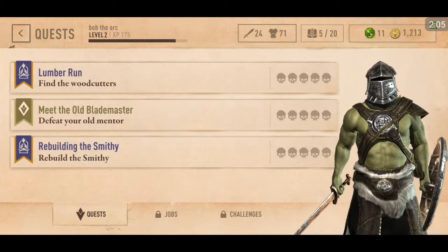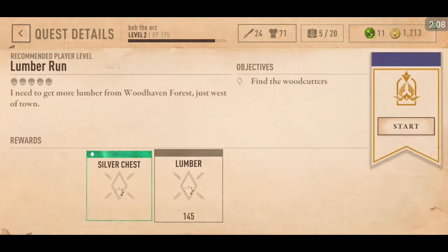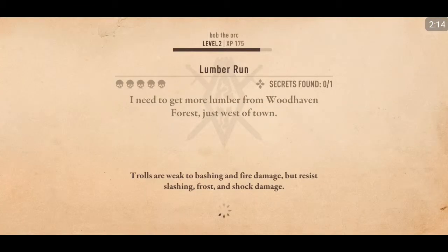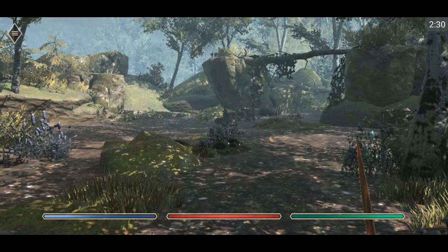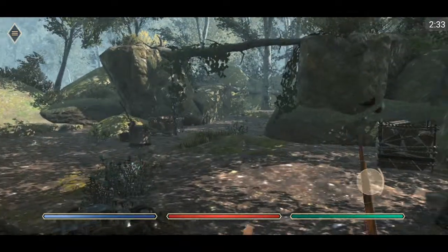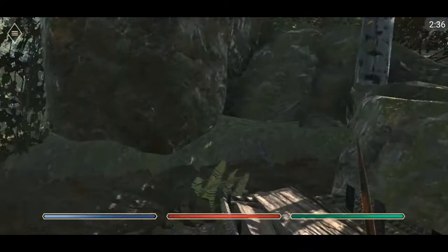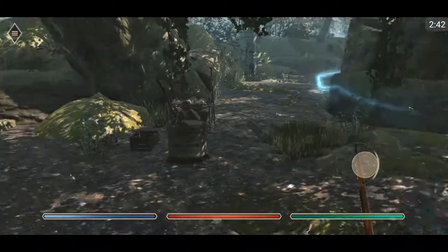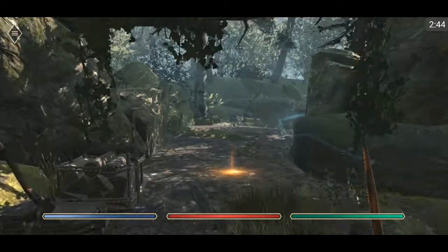There's an exclamation mark — a quest called 'Lumber Run: Find the Woodcutters.' Let's start that. So we're doing another mission right now to find the woodcutters and get more lumber. We're almost level three and this is a two-skull mission, so this might be hard.